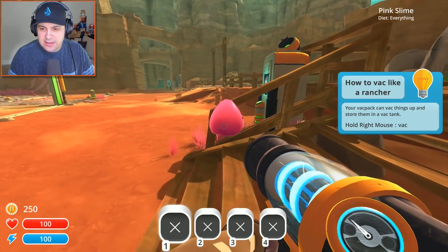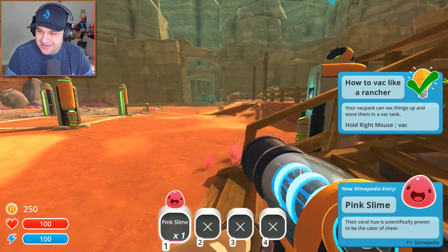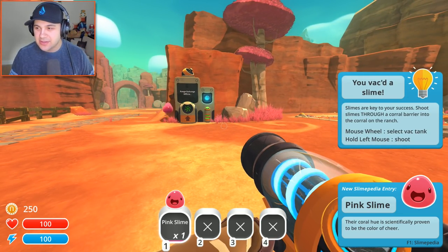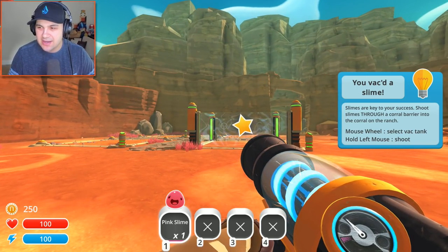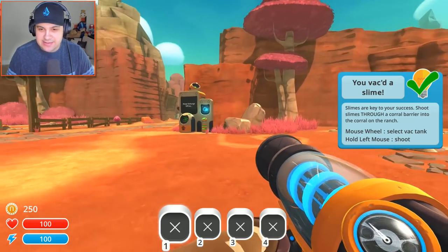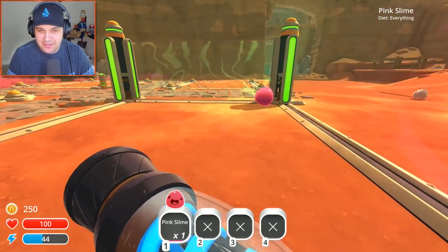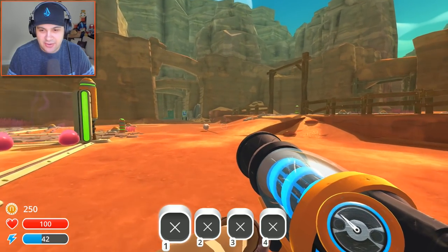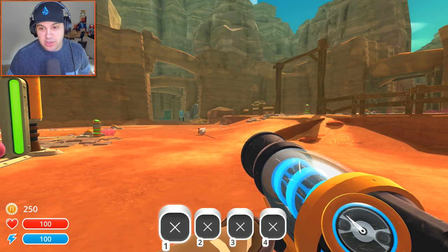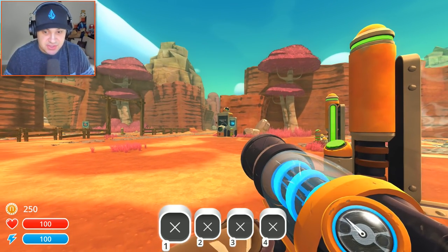We right-click to vac — so we can suck up slimes. We got ourselves our first little slime here. Slimes are key to your success. Shoot slimes through a corral barrier — hold left to shoot. Got him in a corral! Let's grab this other one. These guys are so cute, they're adorable. We've done it. So we beat the game and we're the greatest slime ranchers known to mankind — just kidding, obviously. There's a lot more to this game.